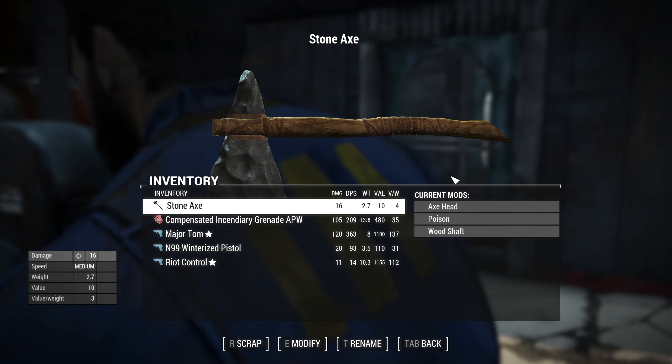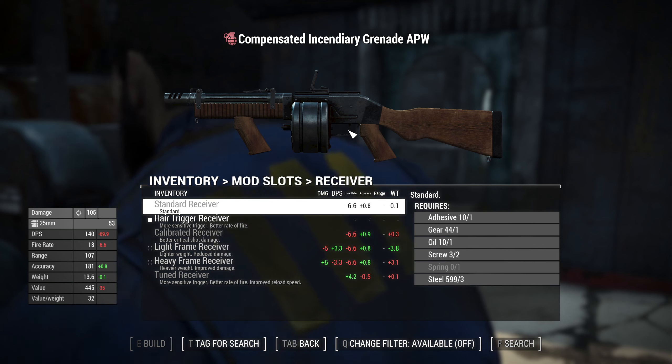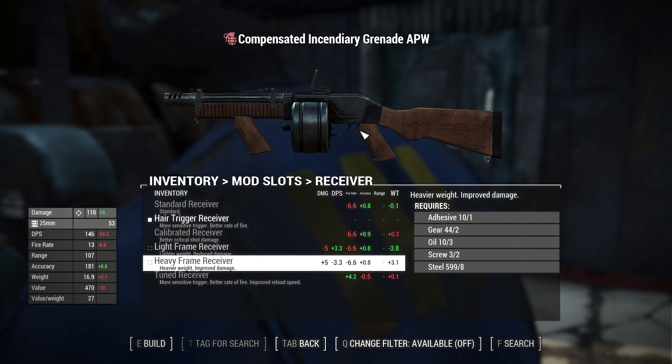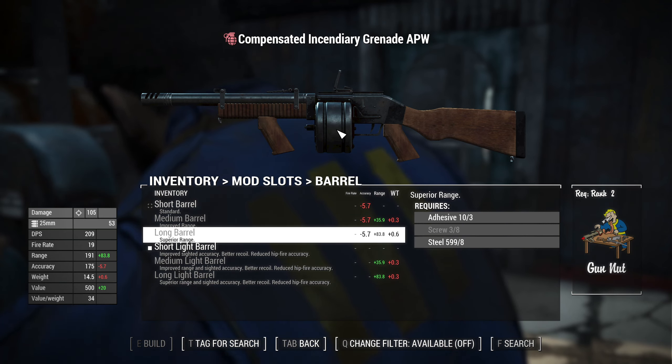One unique is in the Quincy Police Station lockup and the other is found in the Sentinel Site bathroom. Let's take a look at the regular version first, then the uniques. For receivers you have: standard, hair trigger, calibrated, light frame, heavy frame, and tuned receiver - same look but different stats.